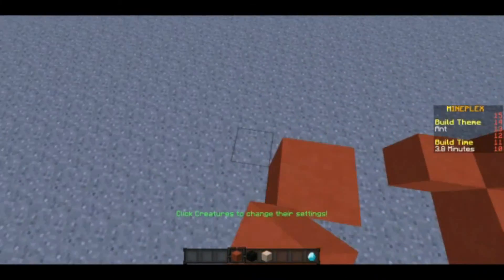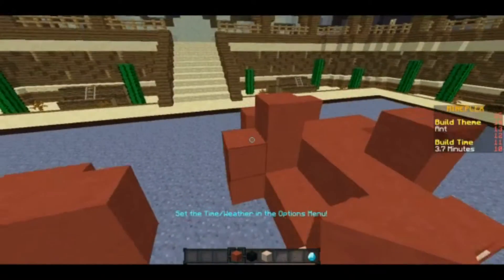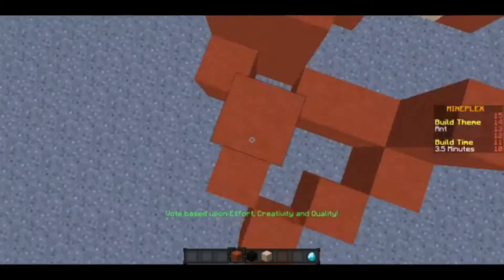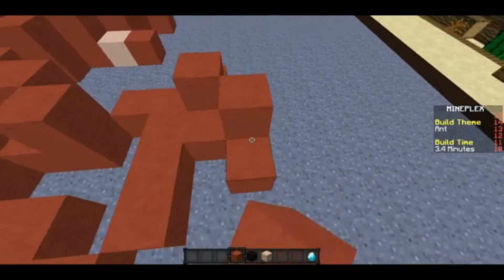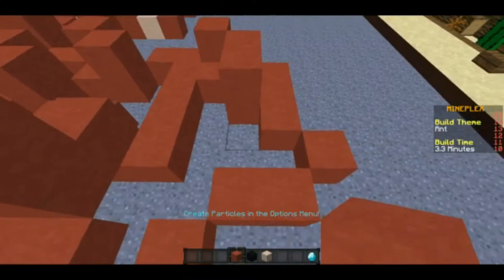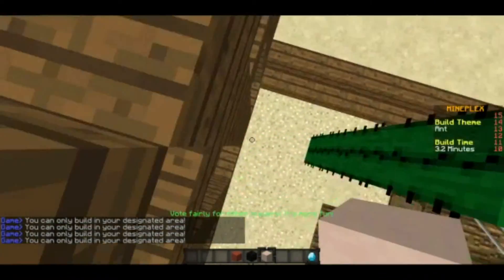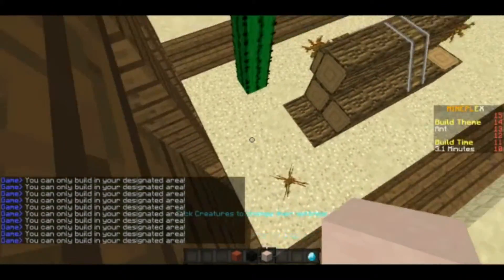Okay, so then we're gonna do antennas. Just have it up there. Yep, perfect. Now we're gonna get the red and we're just going to add more onto this, just add more onto it. The body's gotta be big. Just the body! So then it's just gonna have cute little feet, just at the bottom. Cute little feet. How many feet do ants have? I don't even know.